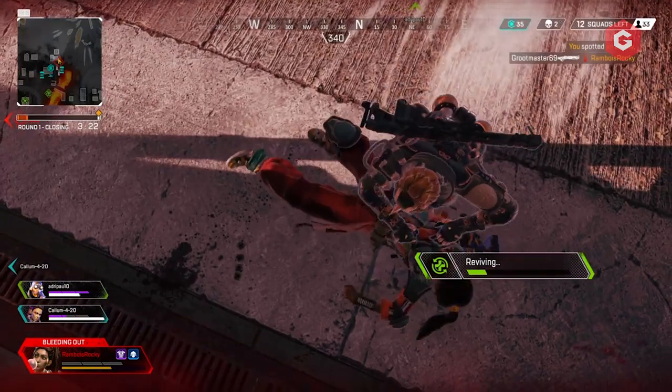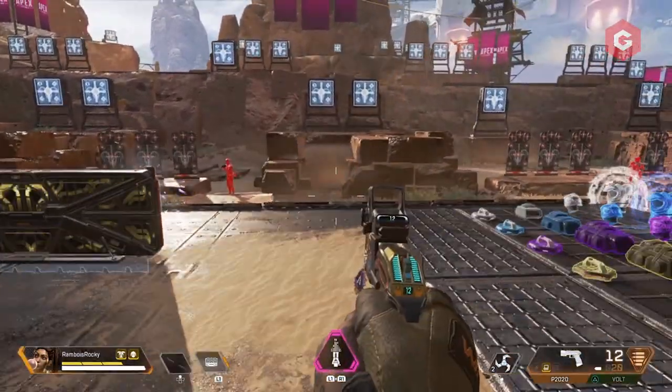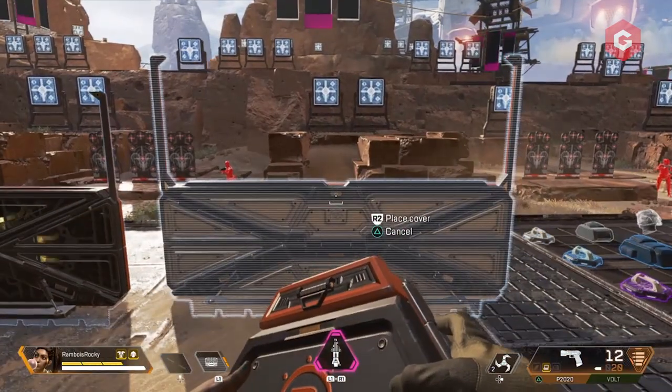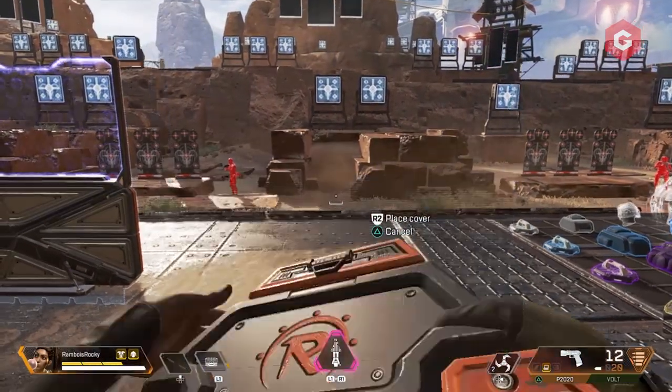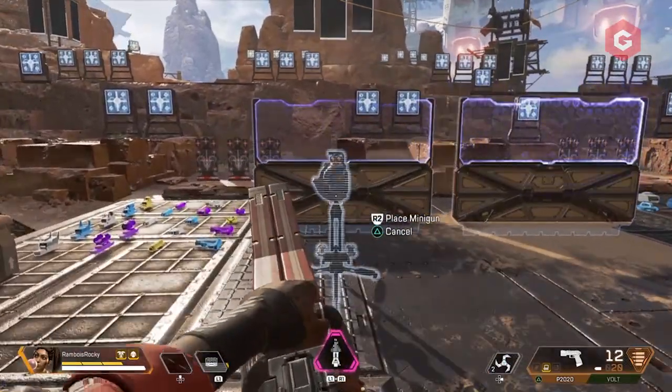Rampart's tactical ability is called Amped Cover. Rampart builds a crouch cover wall which deploys a full cover amped wall that blocks incoming shots and amps outgoing shots. As she can deploy five of these walls at a time, Rampart seems the next best defensive character after Wattson.